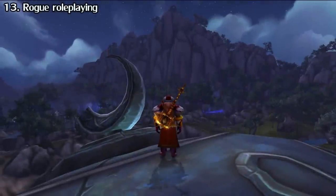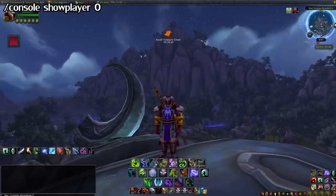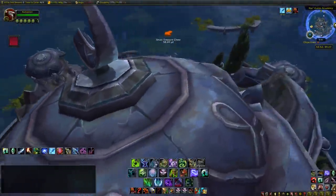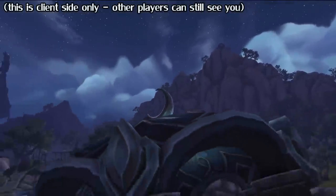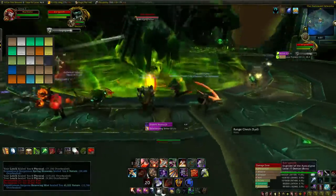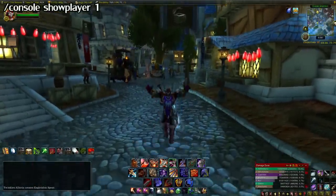And sort of related, you can hide your character by using a specific command — just enter it in and your character disappears. This is really handy for setting up nice screenshots if you want your character out of the way, or if you want some real fun, use it while raiding to enable Hard Mode. To show your character again, just change the 0 to a 1.